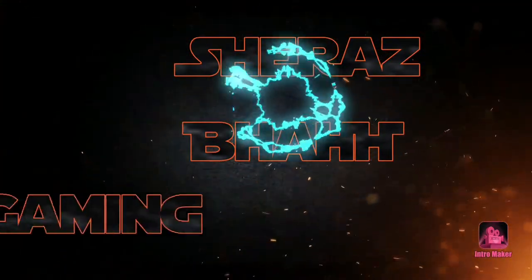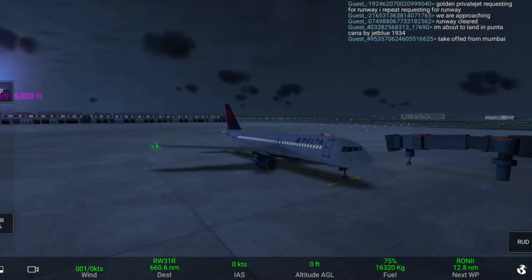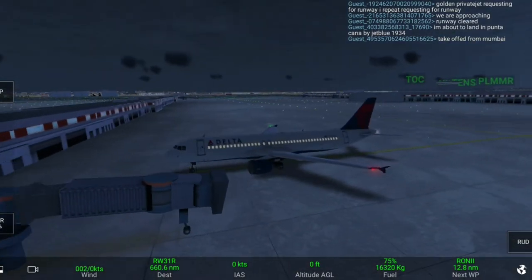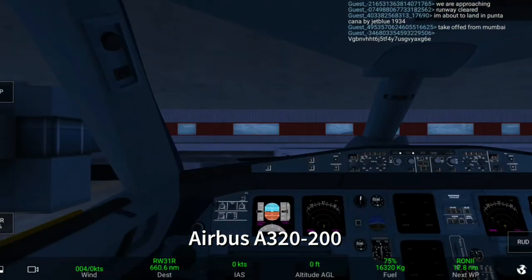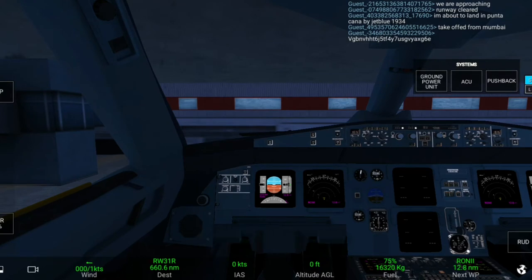Hey guys, welcome back to another video. Today we will be flying from Atlanta International Airport to John F. Kennedy International on Delta Airlines on an Airbus A320-200. In this video I will tell you how to start up the engines and how to take off properly.